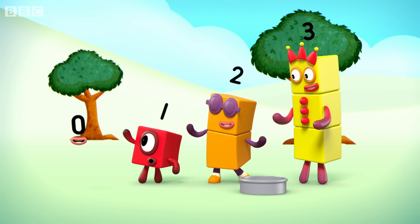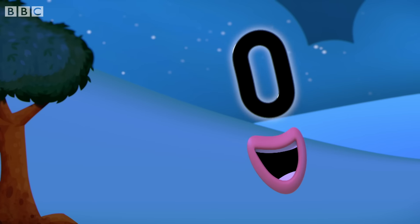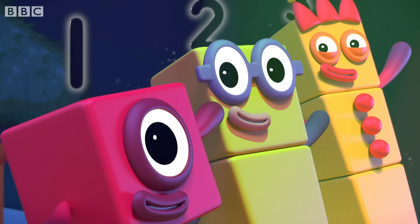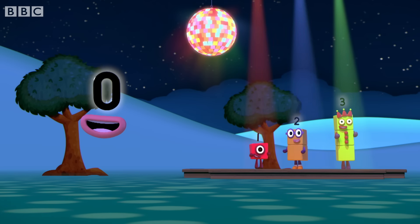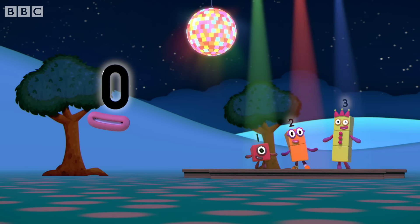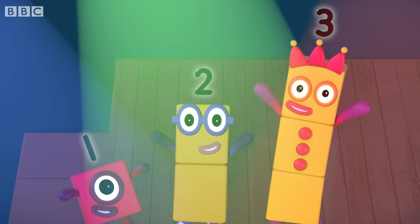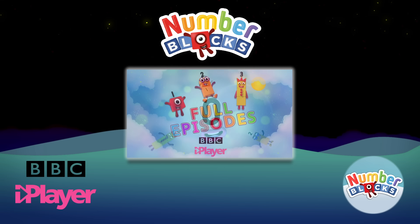Woo! Yay! I'm the number for nothing, one more for nothing, I'm one less than one, one less than one. When there's nothing of something, I'm the number for none. When there's nothing there to count, none is the amount — you've got zero.